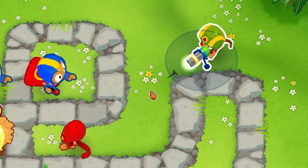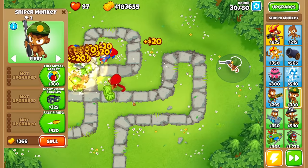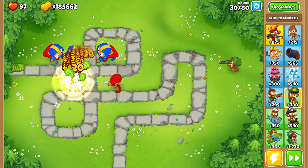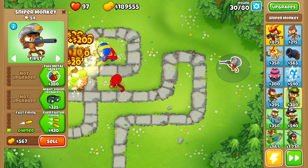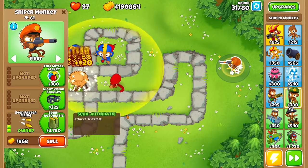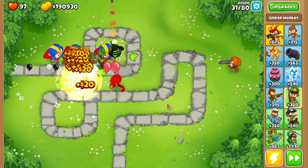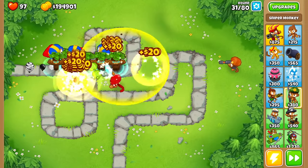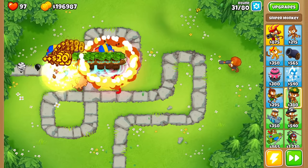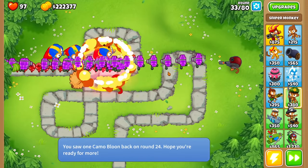Oh no, that's terrible — it's shooting out single tacks. I think it is time to get the sniper; this thing can shoot really fast and of course it has infinite map range. Let's go for the fast firing and see if it actually does anything. The pop count is going up really slowly, so let's keep making it fire even faster. Wait — is that the Obin's totem? It's slowing down balloons in the radius. Oh my God, it's shooting the paragon!